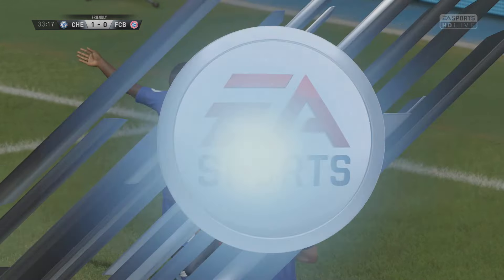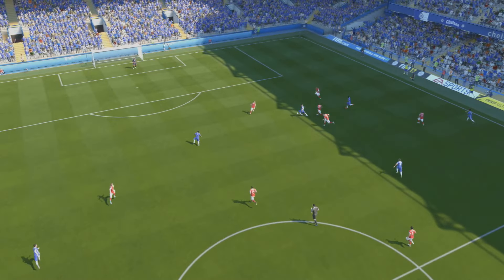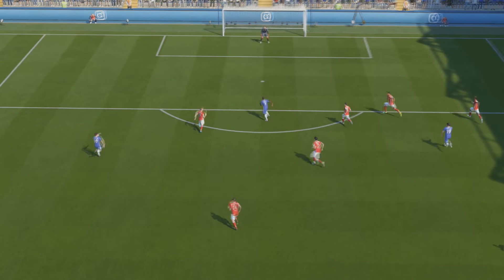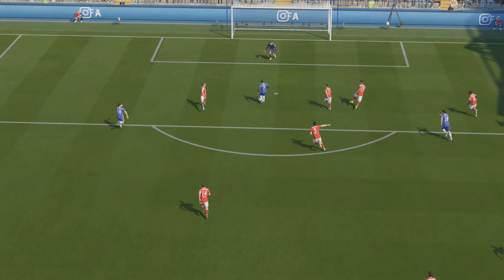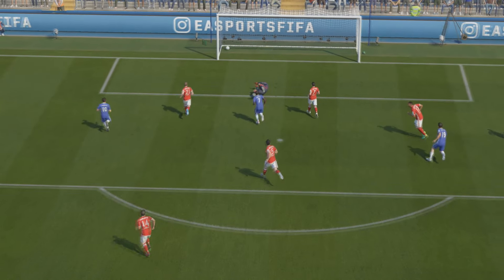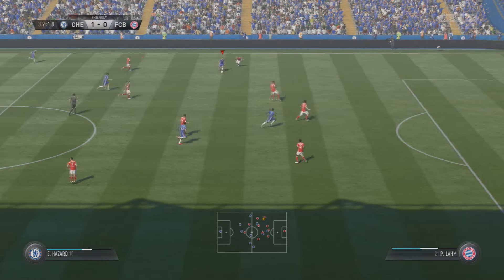It seems like they can't decide between zonal and man marking — they're stuck in between. The full backs in particular are stuck between playing tighter to the center back or playing looser and more to the wings. It's an easy goal. I slowed it down just to show that big disconnect and how much space was provided there.